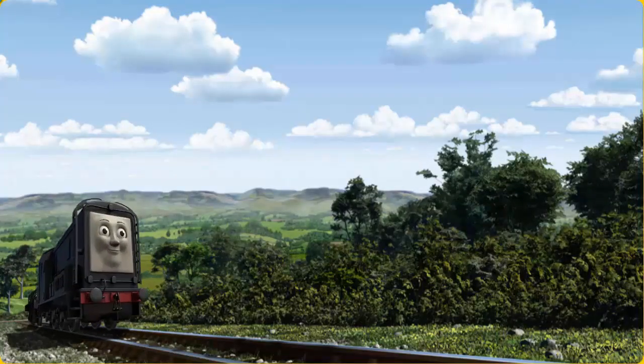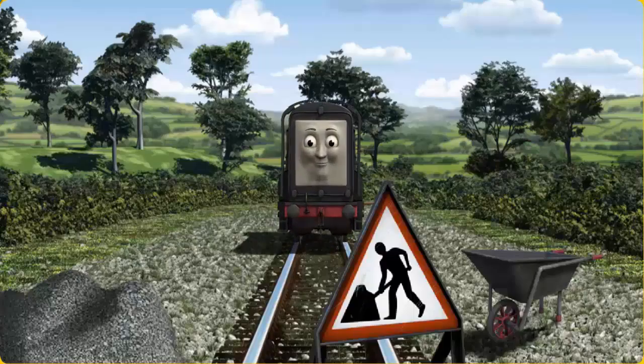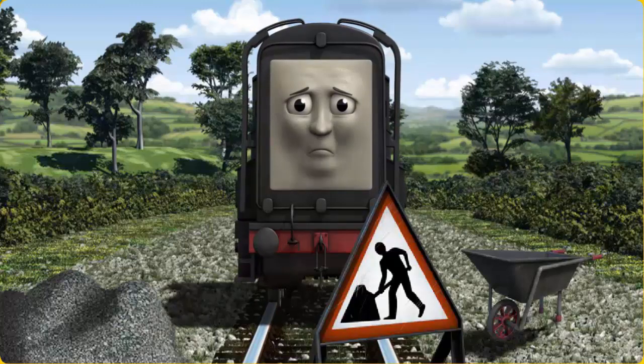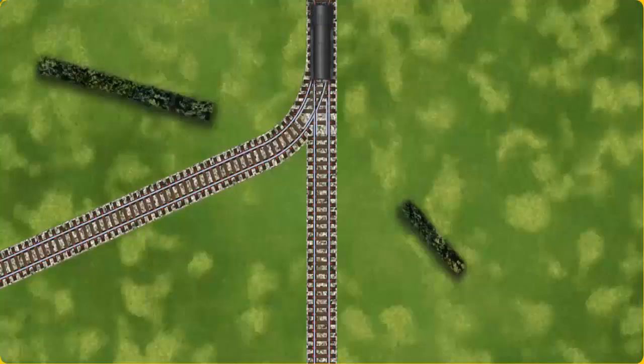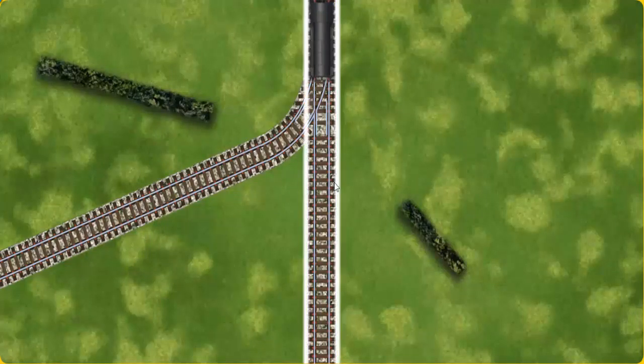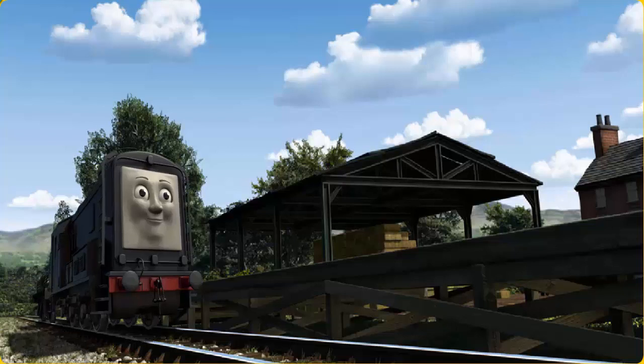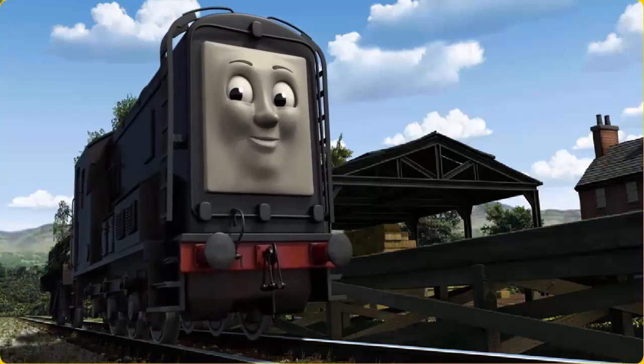Diesel set out for Farmer McCall's farm. Suddenly, Diesel had to stop. Because of track repairs, he would have to go another way. Find the track that goes nearest to the shortest hedge. All clear! Diesel arrived proudly at Farmer McCall's farm. With your help, he was a really useful engine.